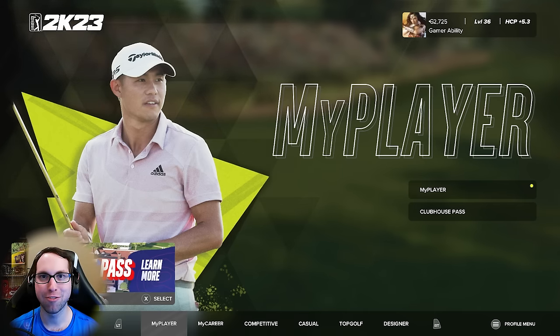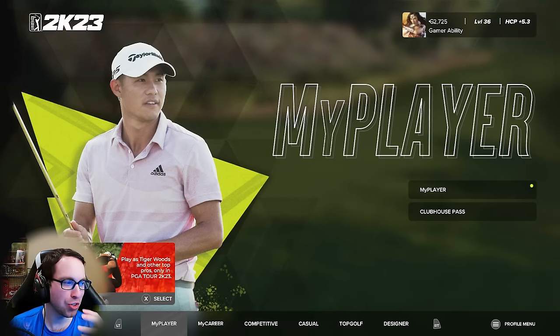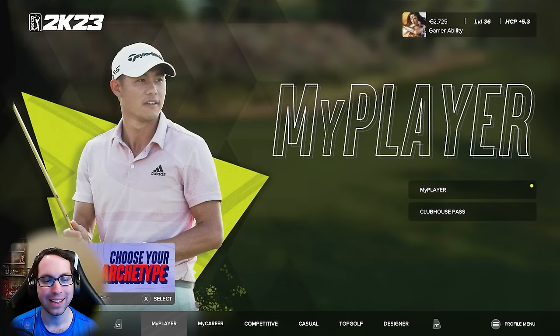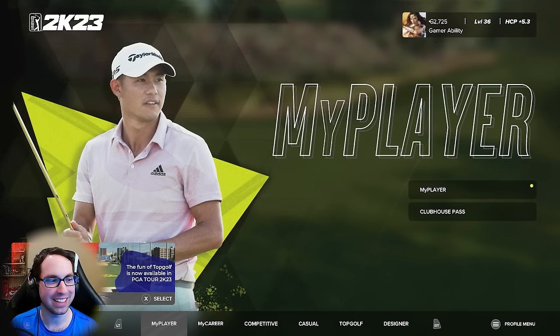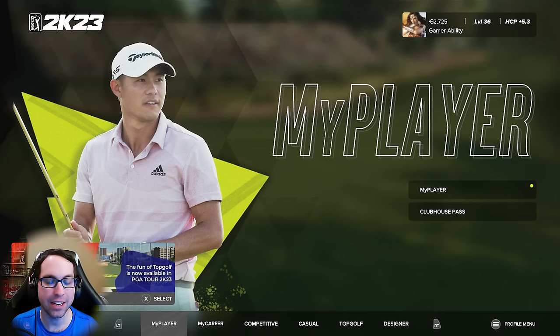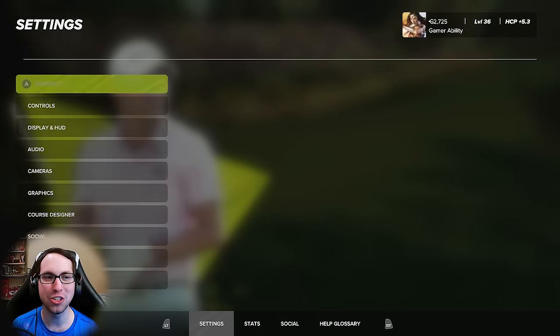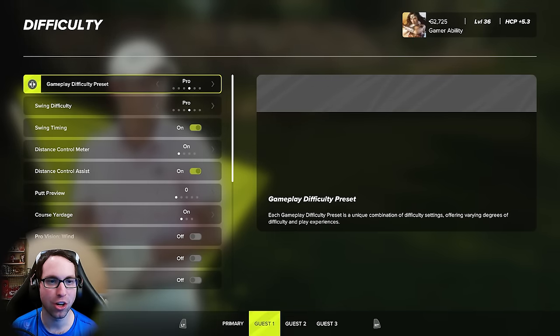Drop a like if you get some enjoyment and find this helpful — it's greatly appreciated and really helps out the channel. When you open up the game and go in to practice for the first time, depending on what difficulty you start on, this game is going to feel really hard on the default matchmaking difficulty setting. I think it's best to go ahead and start on the Pro difficulty, as we take a look at the difficulty settings here.